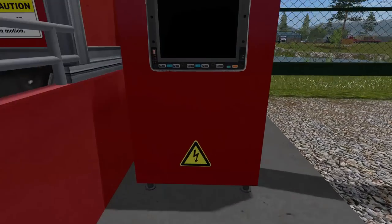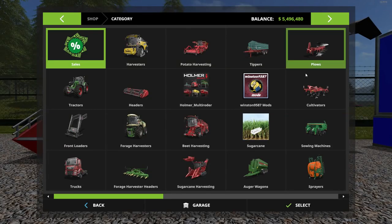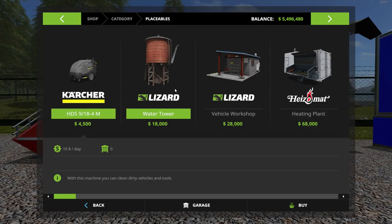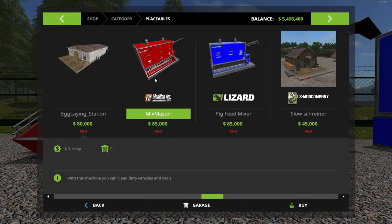There's a little display over here to show your increments. Let me bring up my HUD. Both mods will be under Placeables in the shop, and both are direct downloads — error free, which is really good. There they both are: the Mixmaster for $85,000, $120 a day maintenance fee, showing all the things it takes and makes.